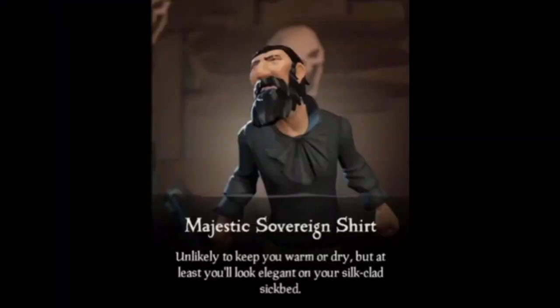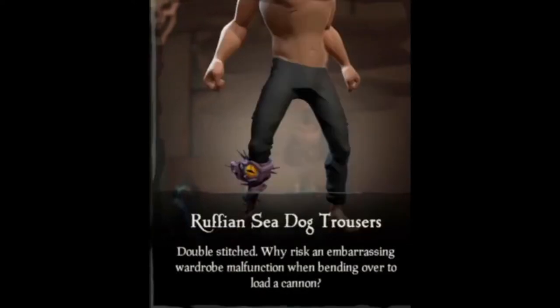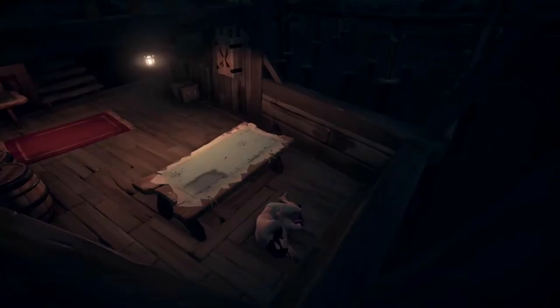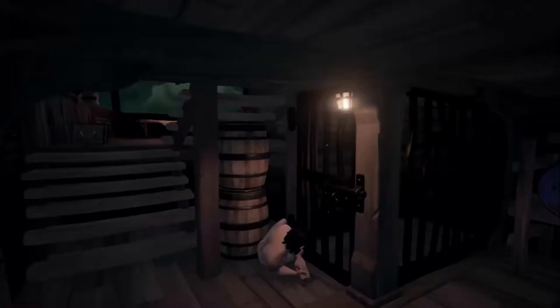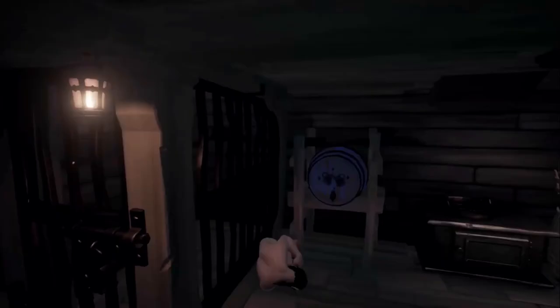When you're hiding on a ship, you're going to want to wear black clothing such as the Majestic Sovereign shirt or the Ruffian Sea Dog trousers. Some good hiding spots are behind the map table, on the crow's nest, tucked behind the cannon, or in really any corner of the boat.